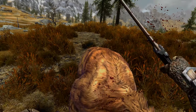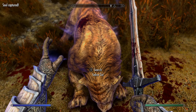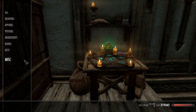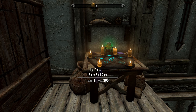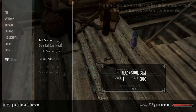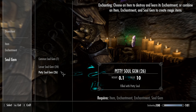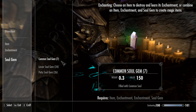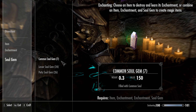You can fill empty soul gems yourself, but it's much quicker and easier to just buy filled ones. A quick tip if you do fill soul gems yourself: if you've wasted a grand or black soul gem by accidentally filling it with a smaller soul, you can empty it again by dropping it on the ground. When you pick it up again, the gem will be empty. Because we're not too worried about the value of the items we're making, petty, lesser and common soul gems will do just fine. You should keep your grand and black soul gems for making gear you plan to use.